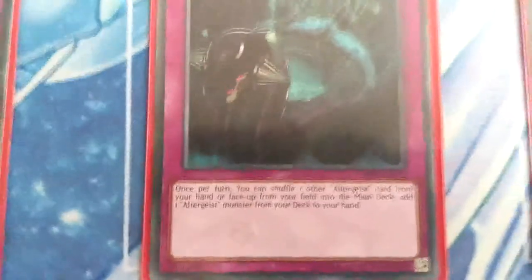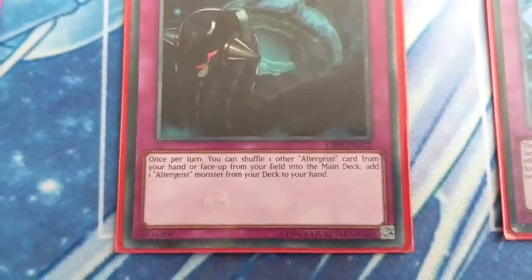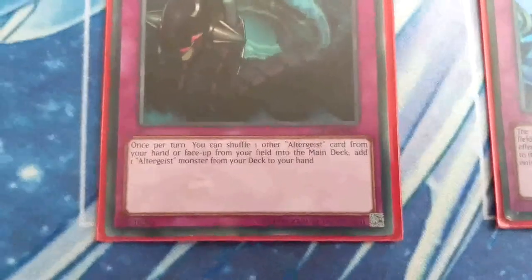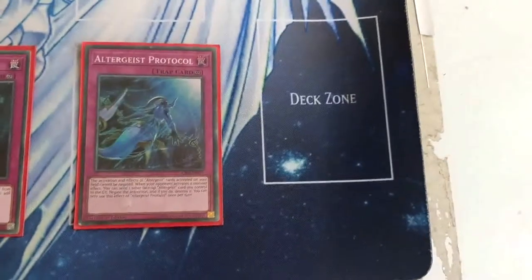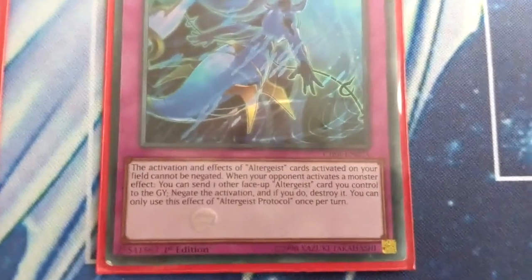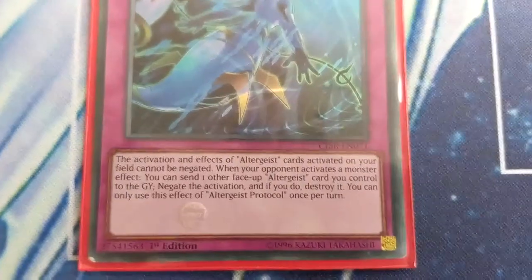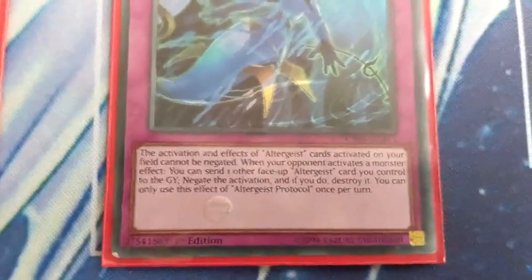Personal Spoofing: once per turn, you can shuffle one other Altergeist card from your hand or face-up from your field into the main deck, then add one Altergeist monster from your deck to your hand. Altergeist Protocol: the activation and effects of Altergeist cards activated on your field cannot be negated. When your opponent activates a monster effect, you can send one other face-up Altergeist card you control to the graveyard to negate the activation and destroy it. This effect can only be used once per turn.